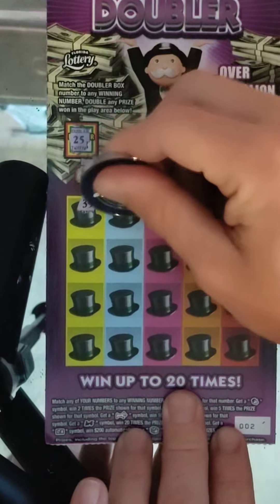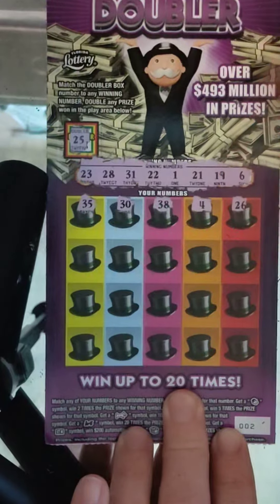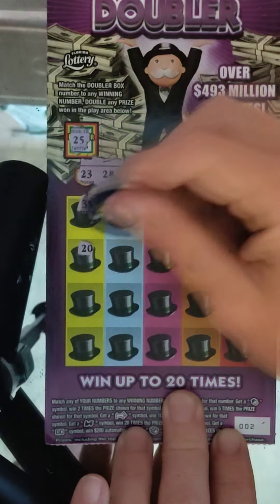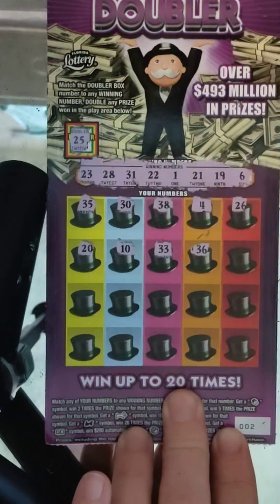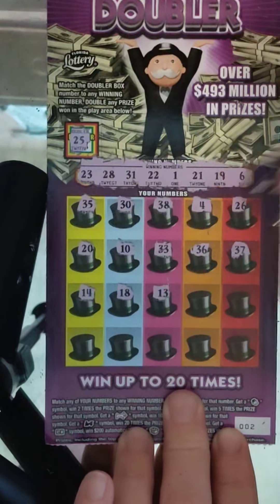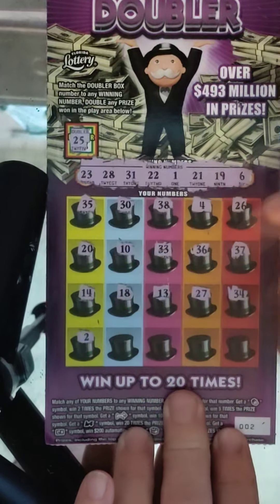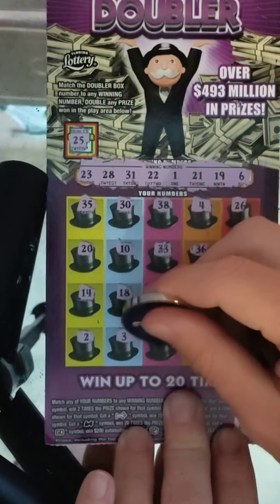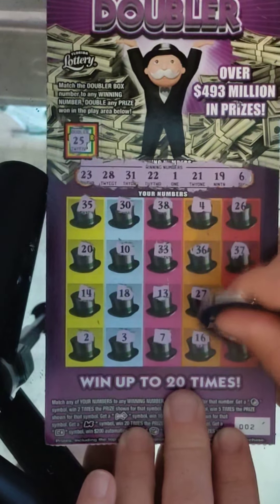Scratch numbers: 35, 30, 38, 4, 26, 20, 10, 33, 36, 37, 14, 18, 13, 27, 34, 2, 3, 7, 16, and 9. Nothing on ticket 2. Come on, Monopoly.